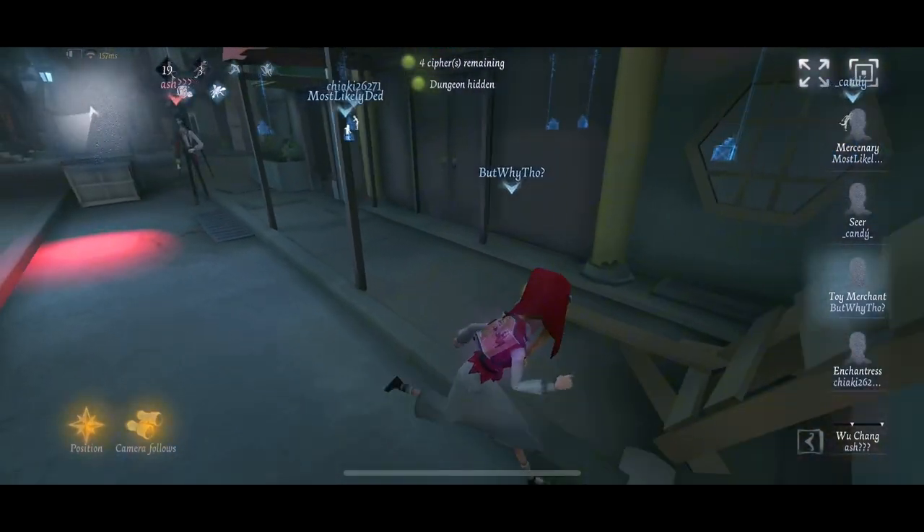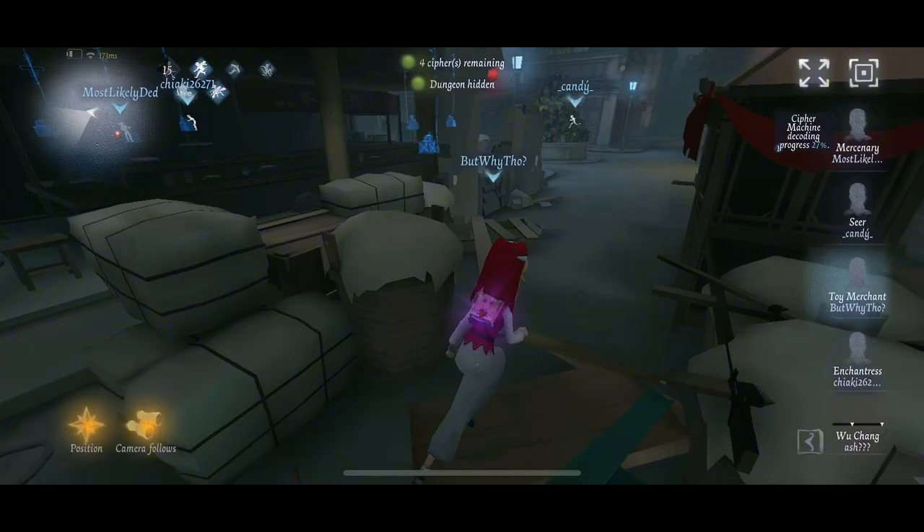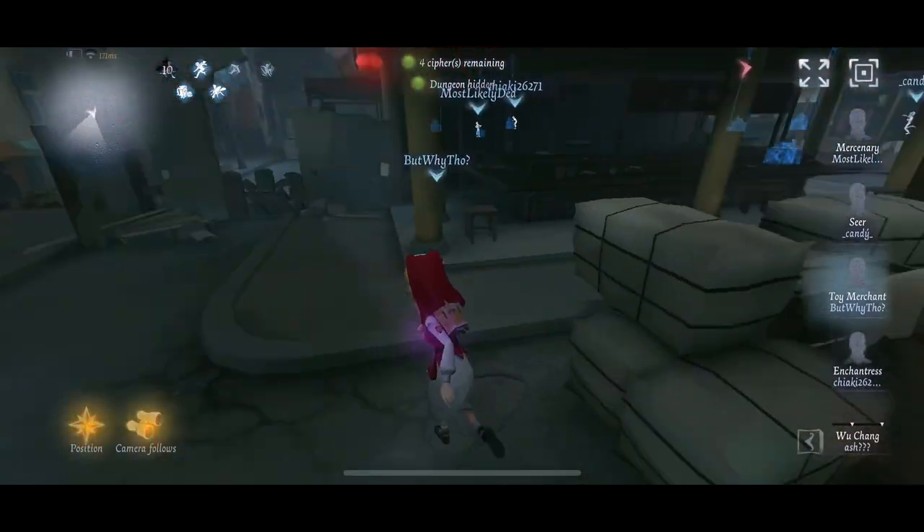I could make a whole video about strong and weak areas, but it also depends on which hunter you're going against. For example, if you're facing a Bloody Queen and you try to go into a walled area, she can just mirror you — and you've done nothing. You just got absolutely boomed. So keep that in mind.